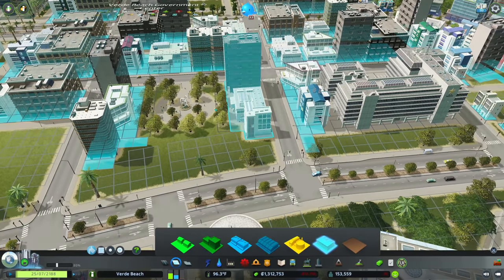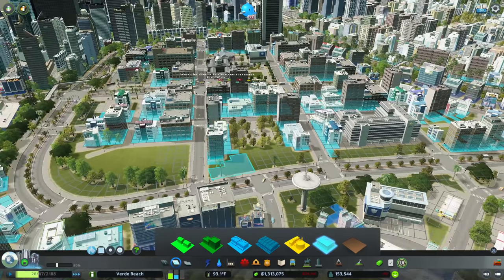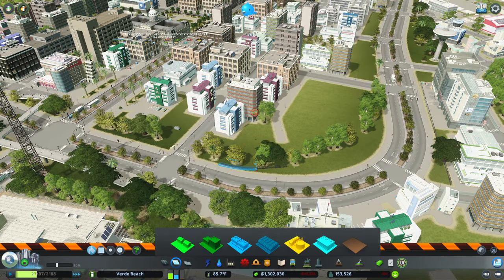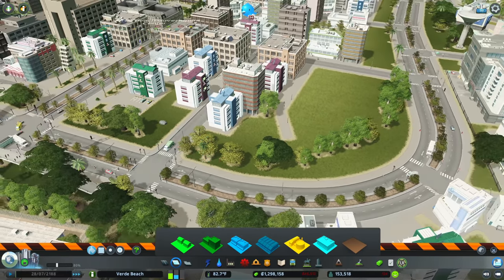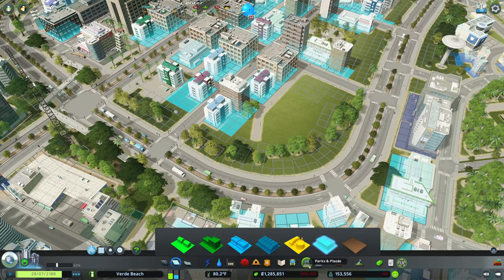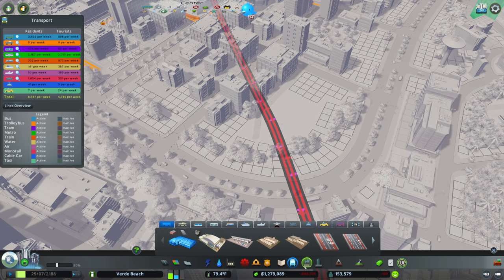A lot of the existing buildings aren't disappearing so we were able to avoid the game's demolition mechanics. That's a good thing. Now we've got all this new space and I'd love to bring in some new unique buildings, then we'll focus on road diets and our bike network.